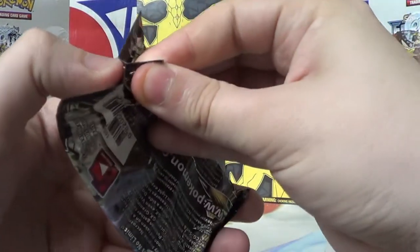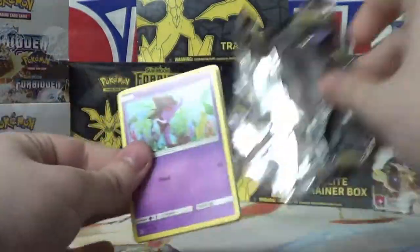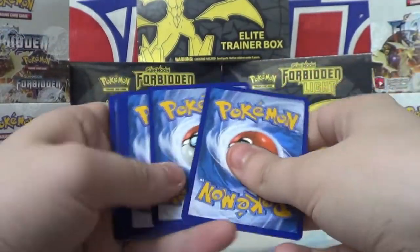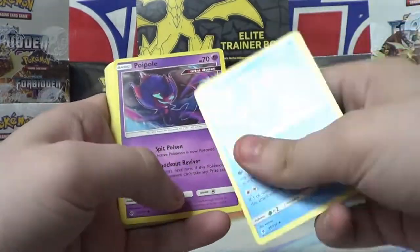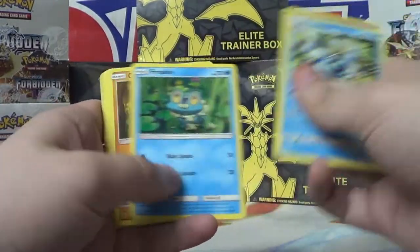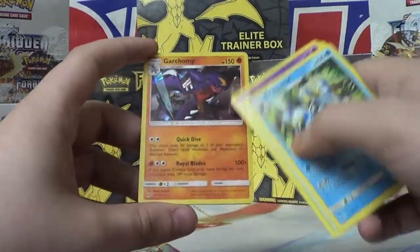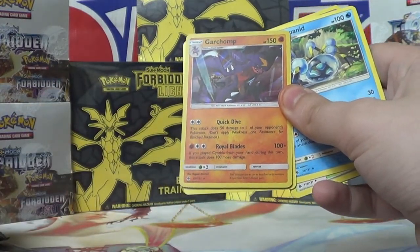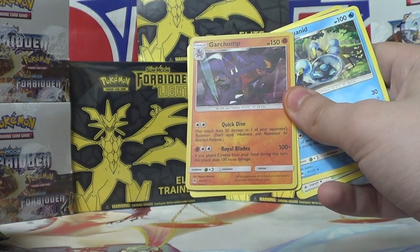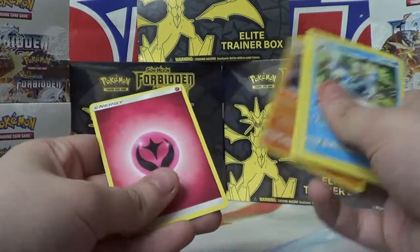Only two packs left! Three to the front: Aquarinad, Ultra Space, Poli Pull, Skrelp, Froakie, Croagunk, Exeggcute, Scatterbug, Snover. Garchomp — that's a good Garchomp. Quick Dive attacks do 50 damage to one of your opponent's Pokemon — don't apply Weakness or Resistance. Royal Blade is 100 — if you played Cynthia from your hand during this turn, it does 100 more damage. Pretty cool.